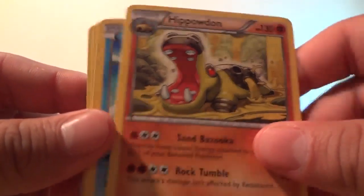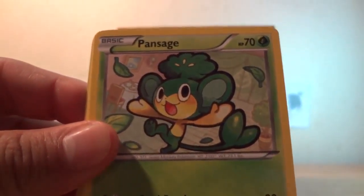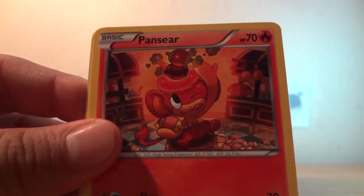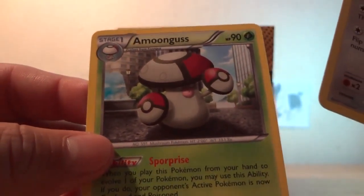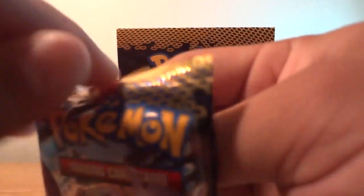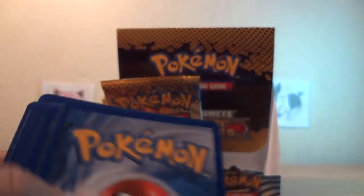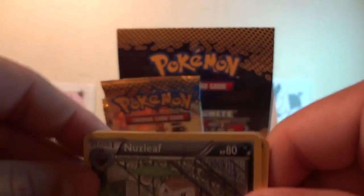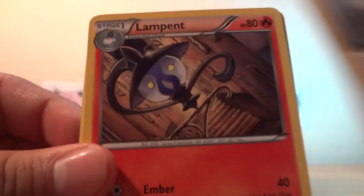Hippopotas, Lapras, Level Ball, Blitzle, Pansage, Shanks, Pansear, Pidove — reverse is Jigglypuff — and a rare. Any doubles you guys see I pull — uncommons, commons, or even the rares I pull — everything's for trade. Just PM me if you have questions or need any card.